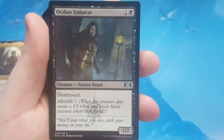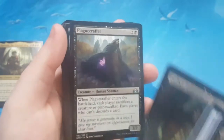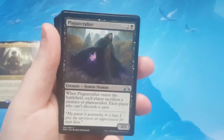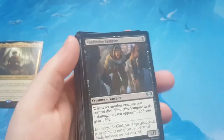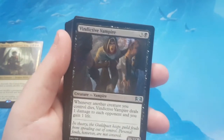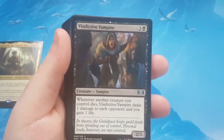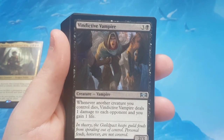Orzhov Enforcer is a 2 to cast 1/2 with Deathtouch and Afterlife — when it dies you create a 1/1 black spirit creature token. Plague Crafter is 3 to cast 2/2 — when Plague Crafter enters the battlefield, each player sacrifices a creature or planeswalker, and each player who can't discards a card. If this guy was a zombie, I'd have a deck for him right away. I am making a mono-black Commander deck and Plague Crafter is an option for my combo — it's that or Fleshbag Marauder. Fleshbag fits the bill a little easier since he's a zombie, but that's a good choice for redundancy — basically a similar card that does the same thing, because you can't have multiple copies in Commander.